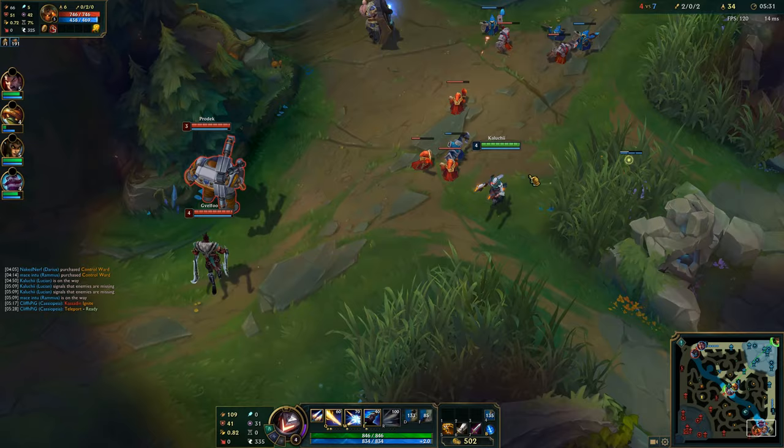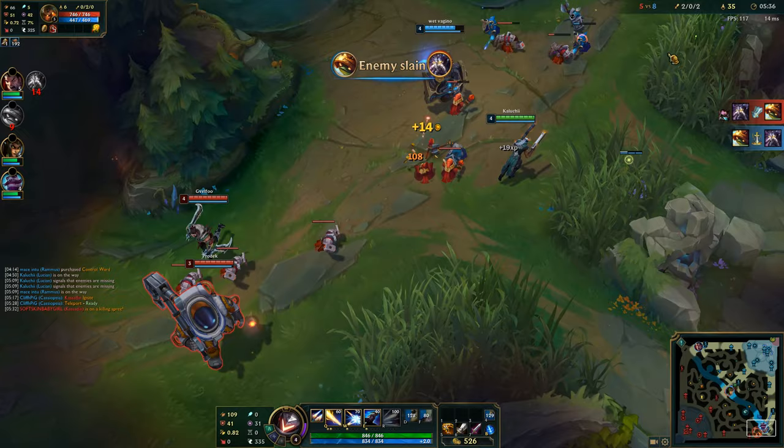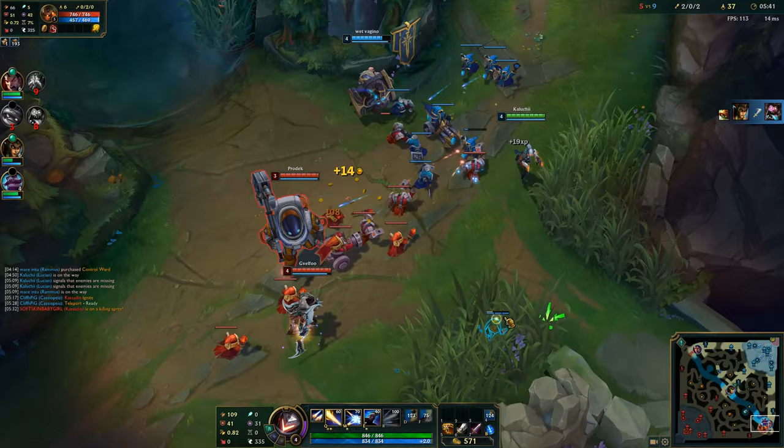In the end we do fail a little bit because Braum oversteps just a little bit too much and gets punished immediately. We managed to get a 1-for-1. But I hope you guys get the basic idea of how to zone when you're ahead.